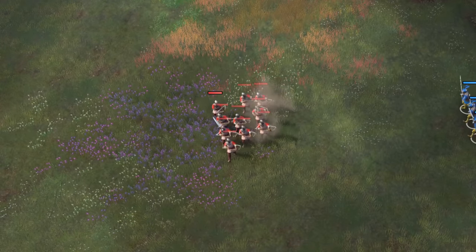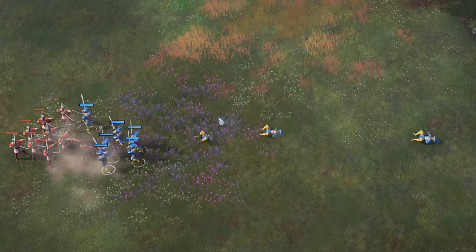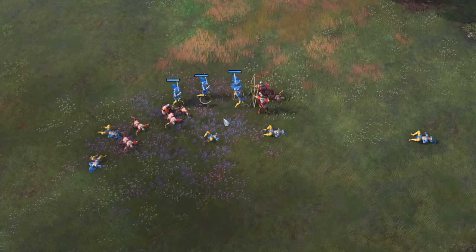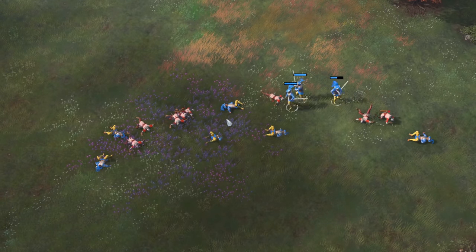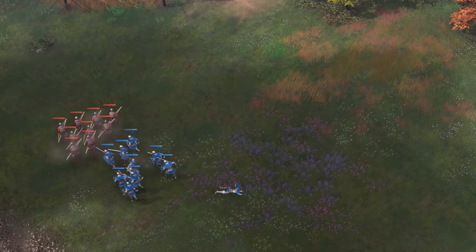Alright, let's look into the ranged units now. I originally thought that Landsknechts would be shredded by kiting archers, but the speed and high damage of the Landsknechts were enough to bring the archers down, barely. Keep in mind that this engagement is still not favorable cost-wise, as you'll be losing 100 gold apiece with each Landsknecht going down. The Man-at-Arms with their whopping 6 pierce armor and high HP — surely they demolish archers, right?